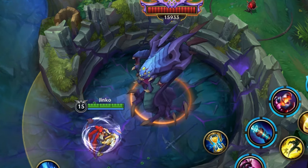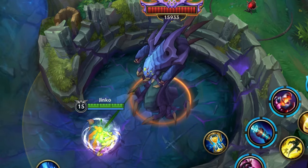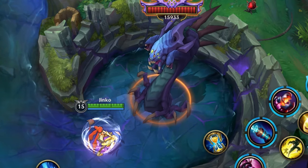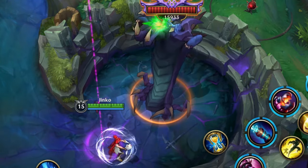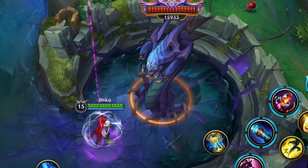The third fact is that Baron Nashor will always use his abilities in the same order. I'm going to teach you how to predict what ability comes next and how we can abuse this system to minimize the damage we take from Baron.